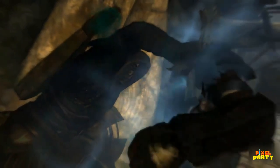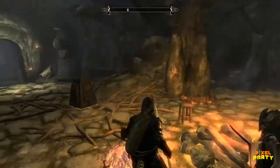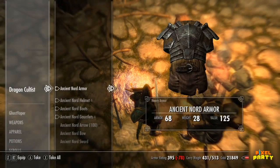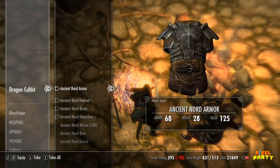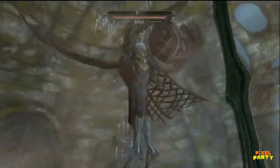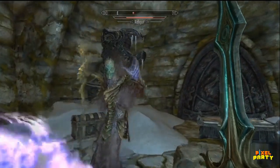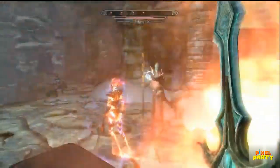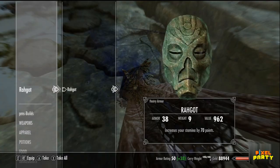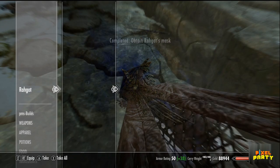Forelhost is a sprawling tomb that once served as a stronghold for the dragon cultists. It holds within its depths a haunting tale, unravelling the grim events that marked the cult's final days. Prepare to face ghostly apparitions and ancient Draugr as you make your way through the tomb, ultimately leading to an epic battle against Rahgot himself. Should you emerge victorious, you'll be rewarded with Rahgot's Mask, a valuable item that bestows an additional 70 points of stamina when worn.